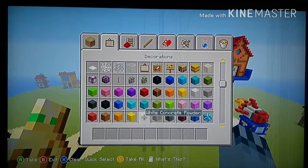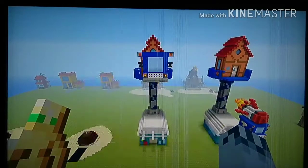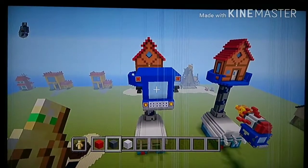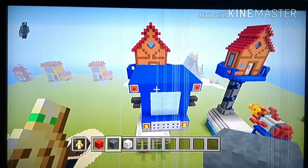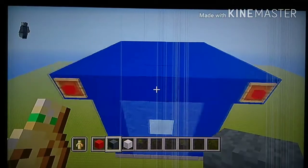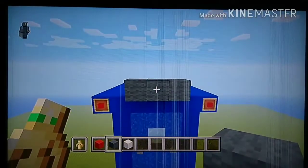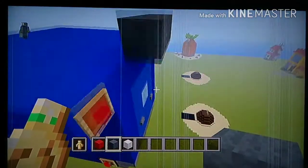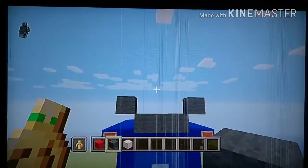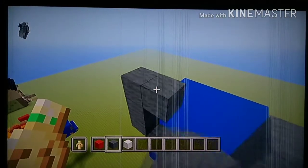Now all we need is the rocket. For that, grab some red wool, gray wool, and white wool. We'll get the glass later since it takes up a lot of inventory space. Go to the back on the three middle blocks where the door is, and place a row going diagonally up with your gray — extending outwards. Do the diagonal up-left, boom, extend up by two on both sides, then connect them diagonally by three.